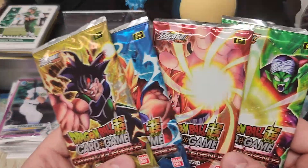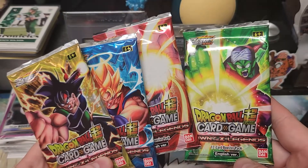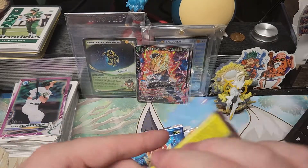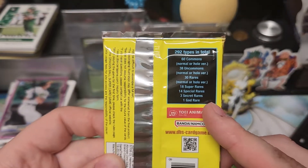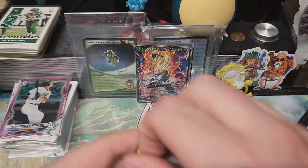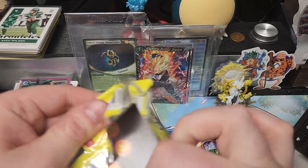Pack art's looking not as cool as the last stuff. I'm not sure how to describe it. So there is a gold rare, which is something new they're doing. Secret rares — three of them. Always a lot of super and special rares. I guess the gold rare is kind of like a god rare — very, very rare.